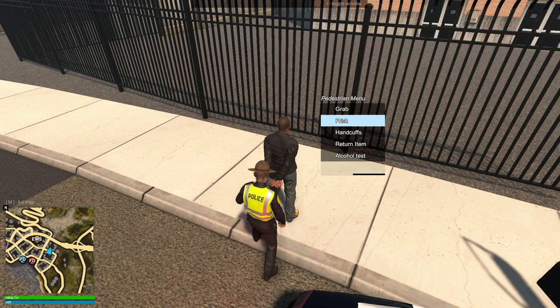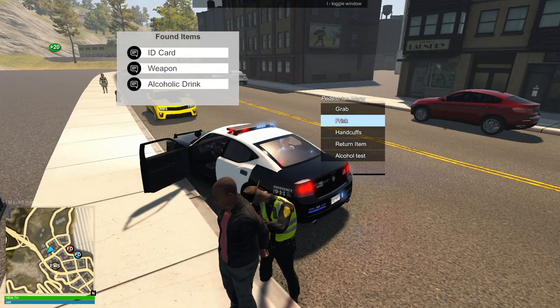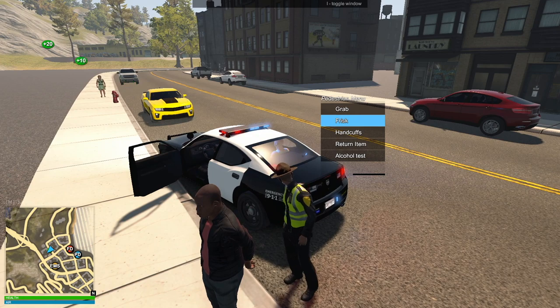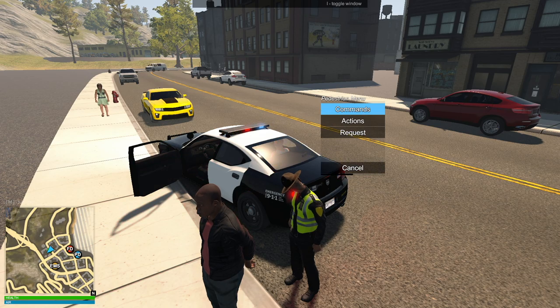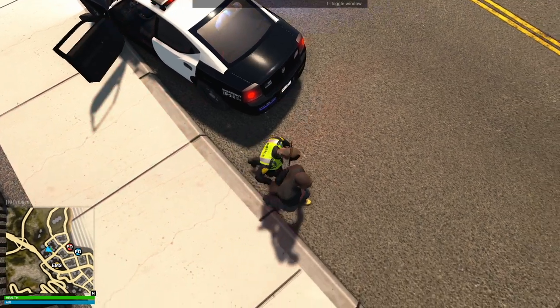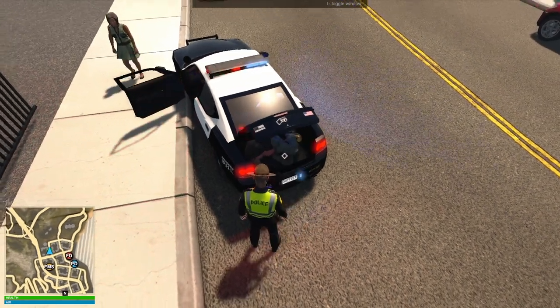There we go. I'll frisk you down. This guy is complying pretty good. He had a weapon as well though. I don't want him to sit beside the other guy, so we're just going to stuff him in my trunk for now.